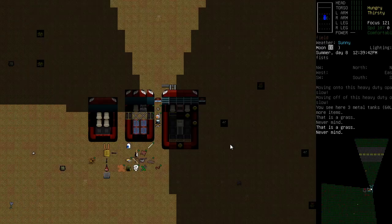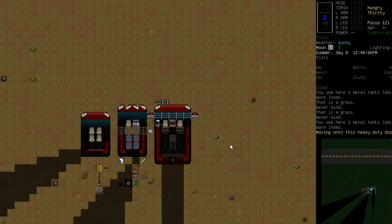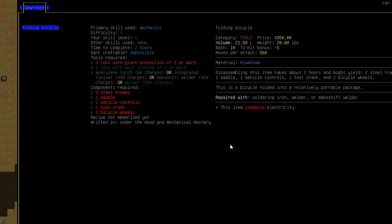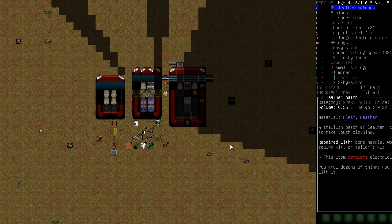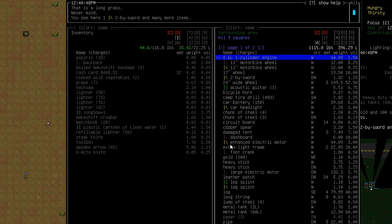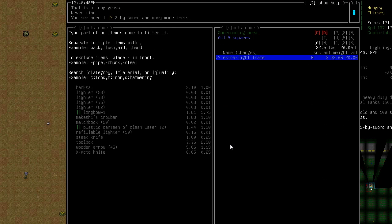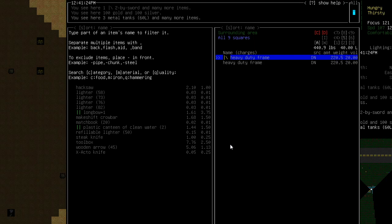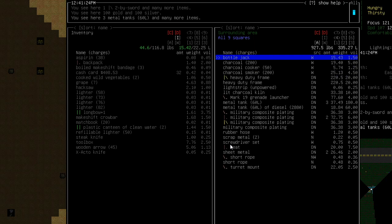Can't even see bicycles on the list — maybe we need to be near our recipe books. B-I-C-Y — there we go, folding bicycle. It needs two steel frames, a saddle, and vehicle controls. We actually have a lot of this stuff. Saddle? Nope. Frame? We've got extra light frames but no steel frames. Heavy duty frames — looks like we need to pick up some frames. Oh well, another thing off the list.